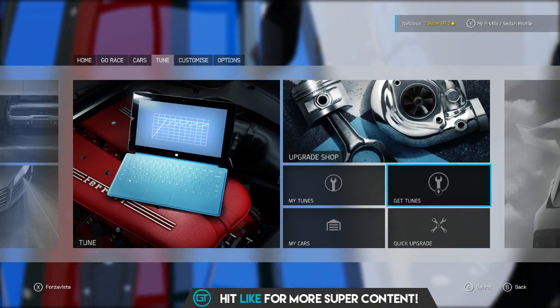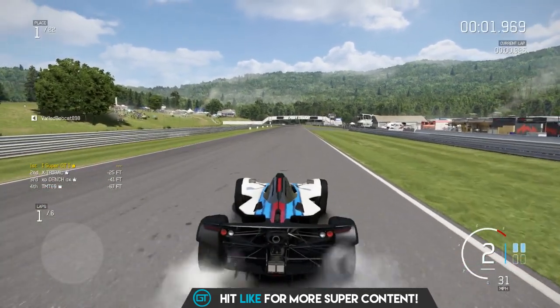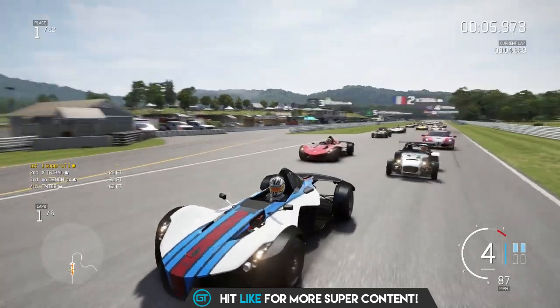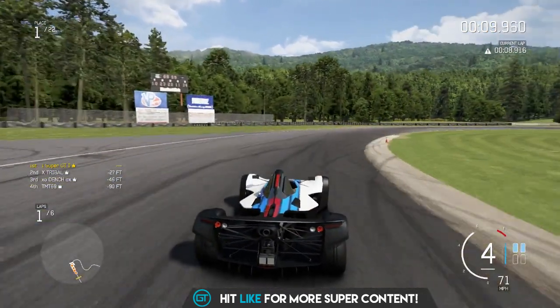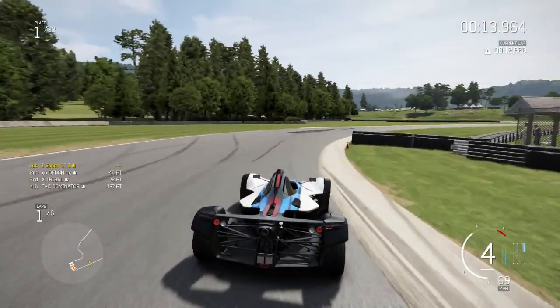Let's go ahead and watch a race of this car in action. We're here on Lime Rock Park and I'm luckily on pole position out of 22 players. The key here is to make sure I get through the first corner cleanly without getting sideswiped or rammed from the back — and luckily I managed to do that.